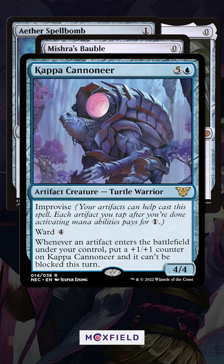or Mono Blue Artifacts, is playing a ton of artifacts that just make this turtle a massive beating turn after turn.